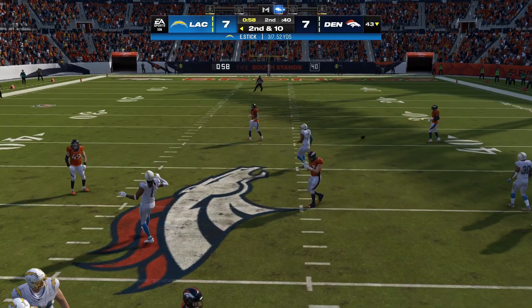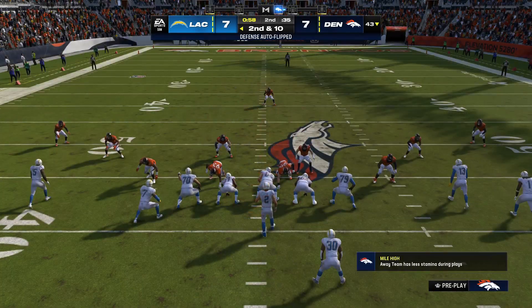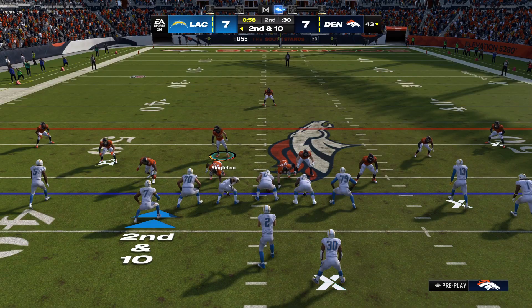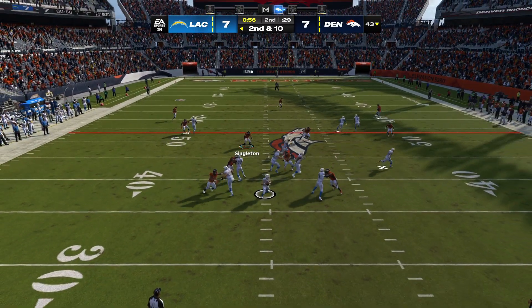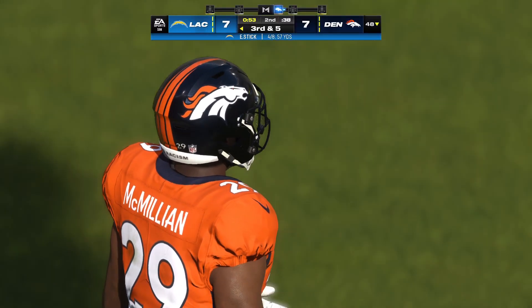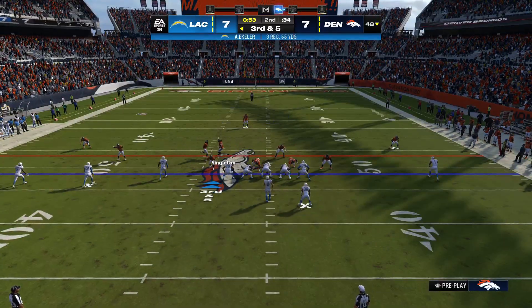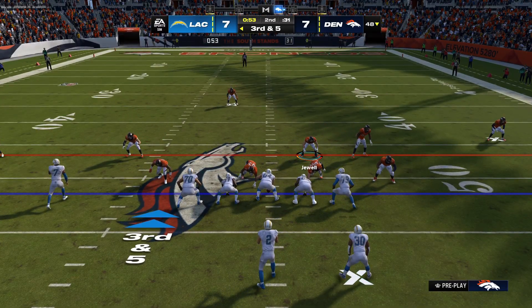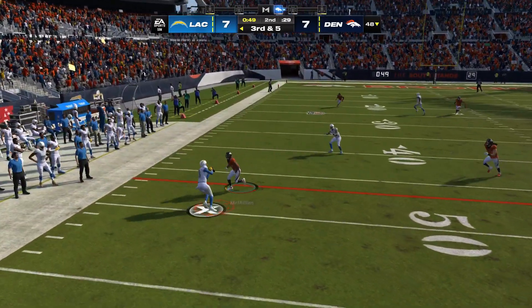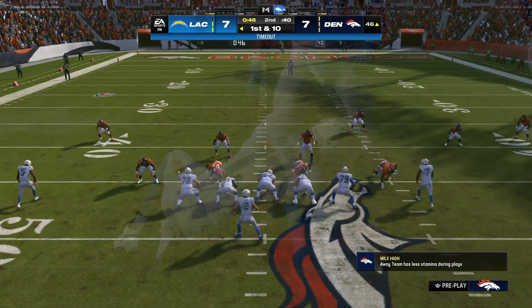First and ten for the Chargers, Stick and an incomplete pass. Second and ten after the incompletion on first down — back to throw, drops it off to Ekeler, able to get this one out closer to midfield, across the 45, facing third and five. Looking to throw — he's got Allen — and the broken tackle helps lead to a first down. Stick's throw complete to Allen and he gets this inside the 35 yard line.